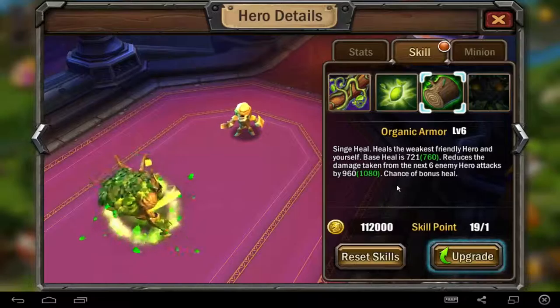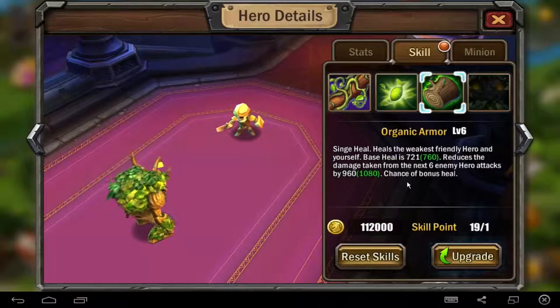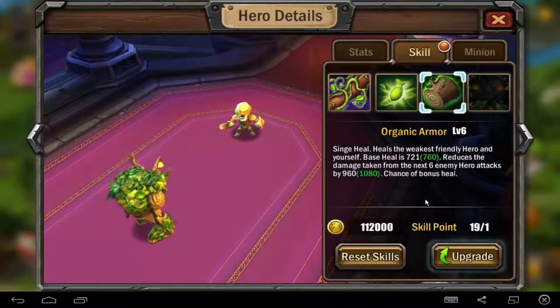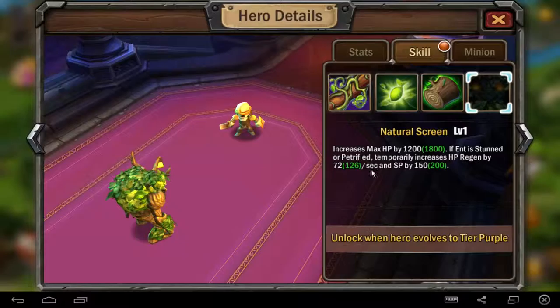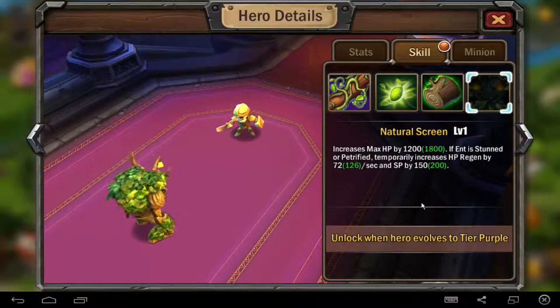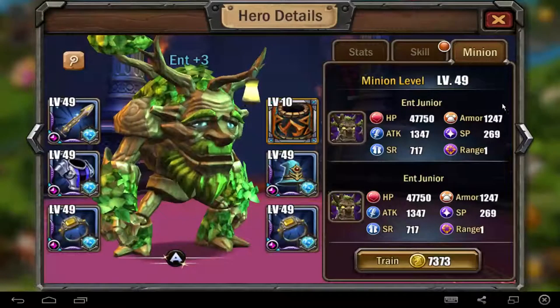The second skill is Parasite. It makes magic damage, continuous damage, and heals all friendly heroes' crits when healing. It's a very good heal skill, very useful. The healing does 721, and resists damage against the next six enemy arrow attacks by 1,000. That's a nice heal. If you get to tear purple, it increases max hit points and temporary regeneration and SP — spell points. SP is spell points; you need them for your skills and your heals. That's a very good skill.